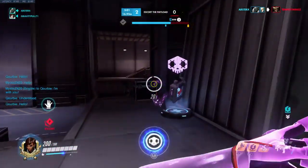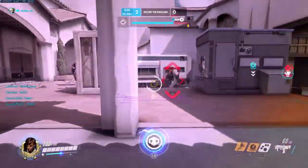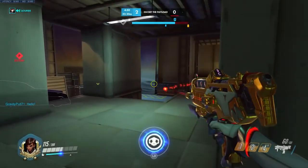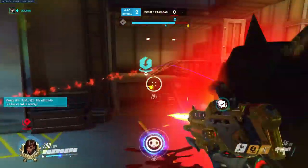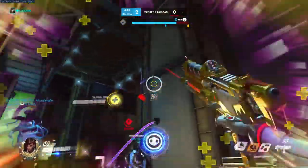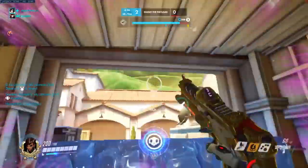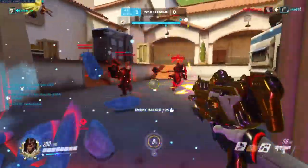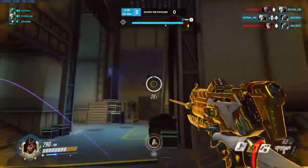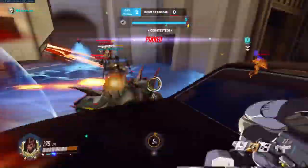Good positioning goes well with map knowledge, which is the next thing on this list. Knowing the best spots for your hero and how to take advantage of them is crucial for hero mastery. Mobile heroes tend to be easier when it comes to navigating the map, but low-mobility heroes need to learn to use the environment for cover. With low-mobility heroes especially, you have to make sure you have an escape and some cover available at all times, while staying within sight of the enemy. Also know where the health packs are, especially if you're a flanker, and the routes your hero can take to get a good sightline.